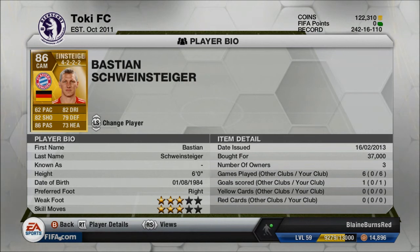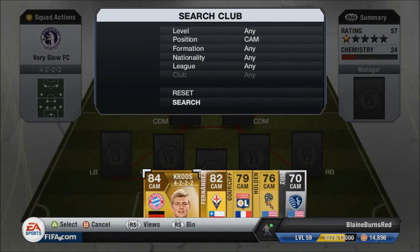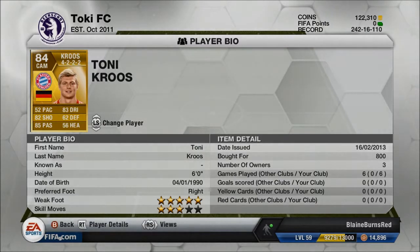The first central attacking midfielder we have is Bastian Schweinsteiger — he has 62 pace but decent shooting, really good passing, and good dribbling as well. He tended to be the player I liked to go up the wing with, just because in the 4-2-2-2 formation your two CAMs tend to get out wide. But I couldn't really do anything because of his lack of pace.